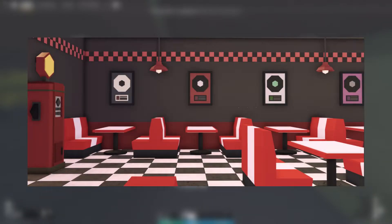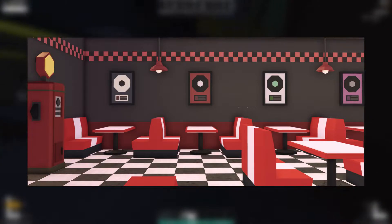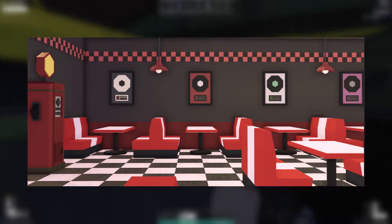The next picture here is basically the new diner that will be added. You have the black and red checkers up top for the trim, and then the checkered floors and the cool seats and stuff like that. Yeah, this is basically going to be the new diner for Apocalypse Rising 2 in the new map.